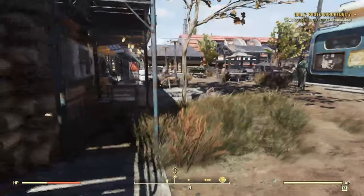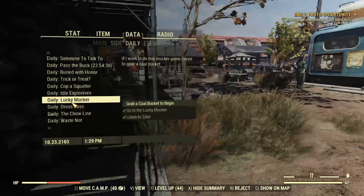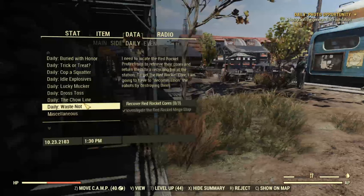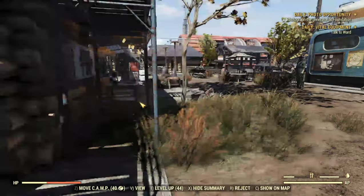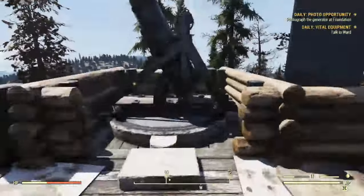But if you don't find him, the easiest way to go about it is to go to your data, daily, and you will definitely see — if it reset today — that there's gonna be one here called Vital Equipment. This is the one you are looking for. Talk to Ward, and once you tick that in, you see that he appeared on the map. This is how you find him, because sometimes he messes around here.